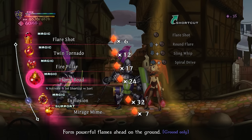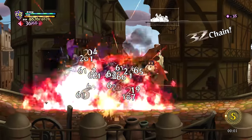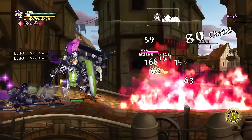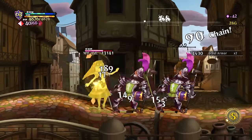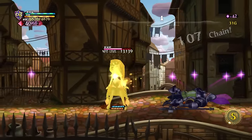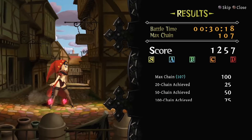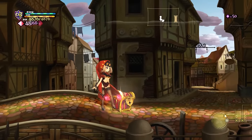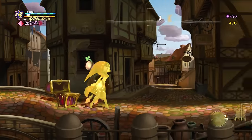Each character has different specialties. For Velvet, a lot of her abilities are focused on setting people on fire and then doing more damage to them while they're burning — she's a magic user type. Her weapon also reminds you a little bit of Kratos — it's like a chain blade kind of thing.